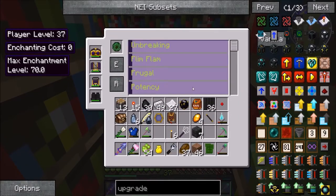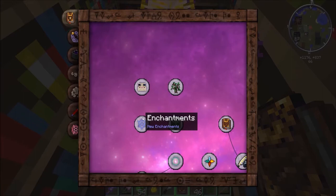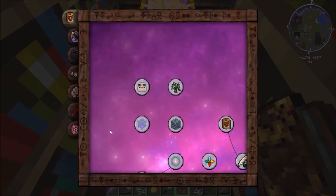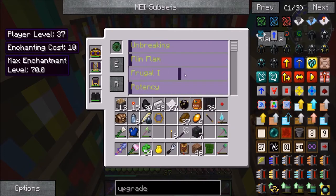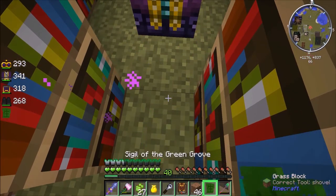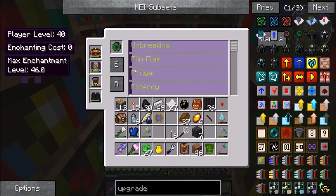Oh, it's working now! Yeah, I can see what enchantments I'm putting on. That's what I wanted to see. So if I actually look in the Thaumanomicon, I wonder if it tells me what each one does. Potency increases the damage or range or area of the focus. Frugal reduces vis cost. That's pretty good as well. Fortune — it's like treasure, like fortune. So frugal, potency, and treasure would be good ones to put on. Let's put this on. I want frugal, I want potency. And of course that's a moth — Flim Flam. No, no, no. Not Flim Flam. Frugal. Potency.